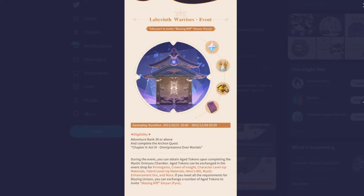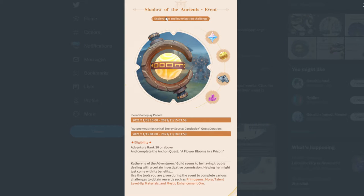There's a new Labyrinth Warrior event — though I'm pretty sure we've done this one before, which is kind of weird. The Shadow of the Ancients event is actually new — that's the one where you fight the Rune Guards. There's a new event happening around the 15th, with gameplay clearing around the 8th or 5th of November.